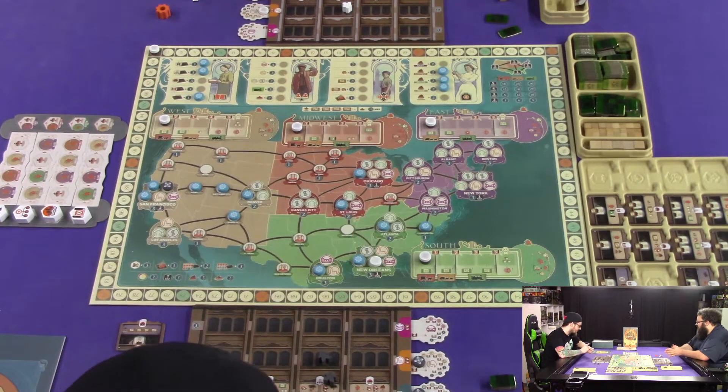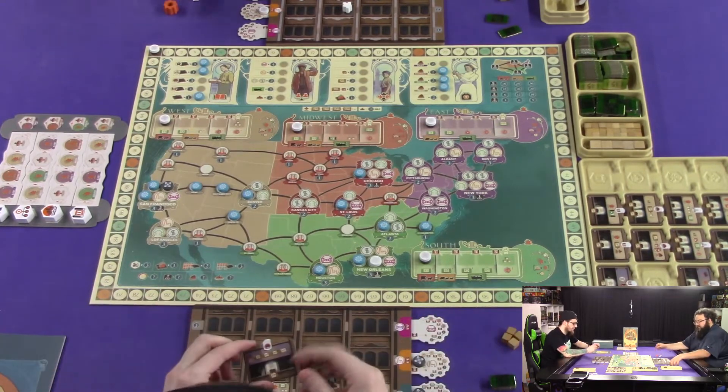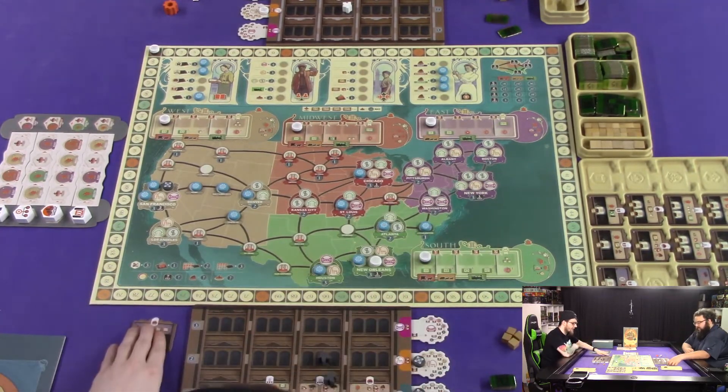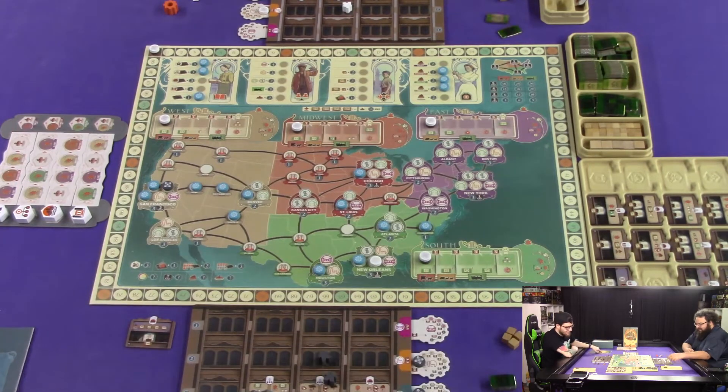The tile I started out with was the one that makes donations cheaper. I fought and wrestled with myself for hours on which tile I was going to pick. The second one was actually the one you grabbed. So this was my strategy to begin with — I'm just going to try and go for some research from the beginning of the game.